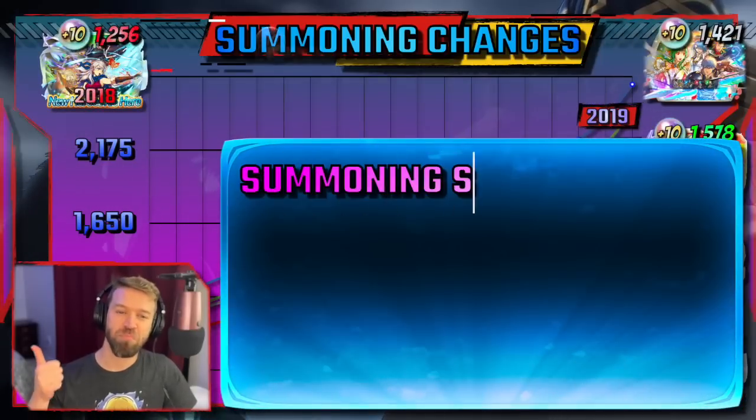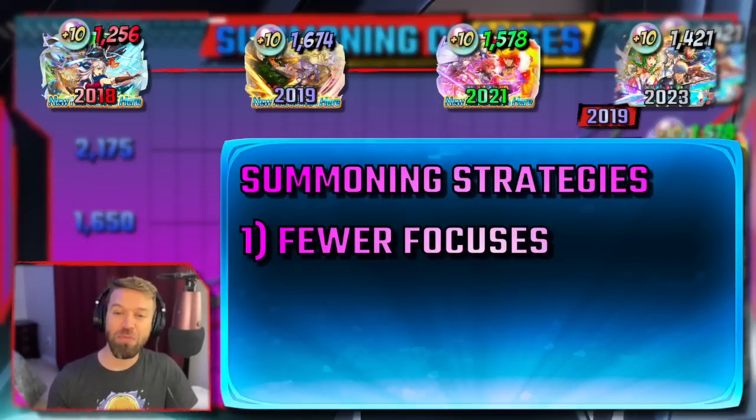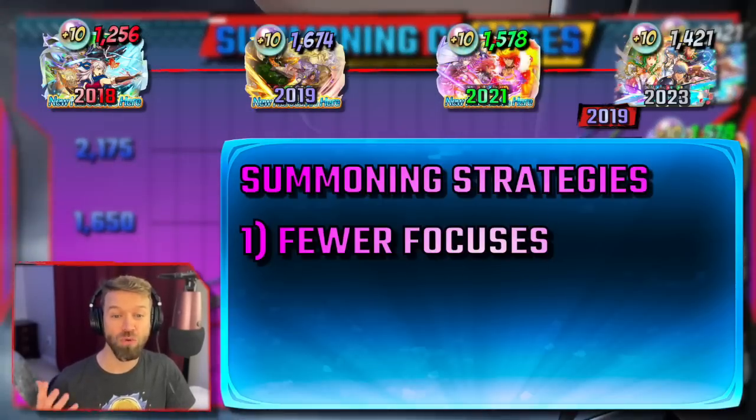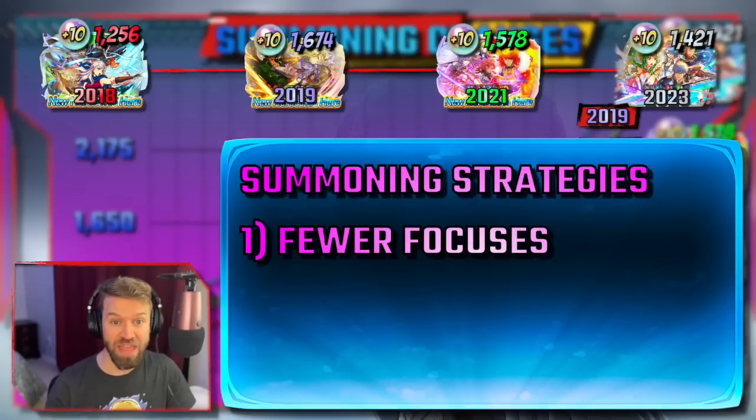So what's our strategy here? Try to pick banners that utilize focus charges. The fact that it blunts the stab of bad luck is just huge, and I think these are underrated. So let's review our changes: pick banners with fewer focus units. That means if you need a legendary, grab the one off of a hero fest or a hero rises. If you have a merge project on a three-person focus, grab them there.